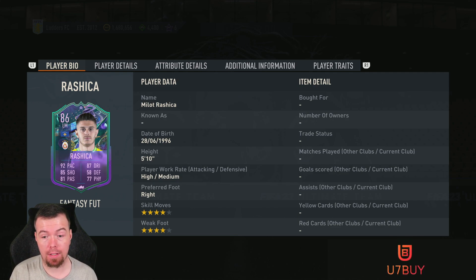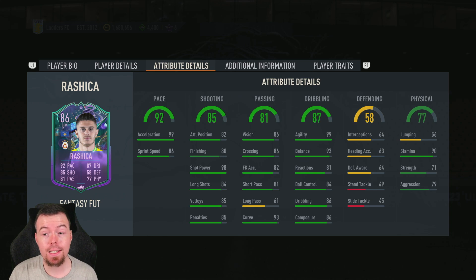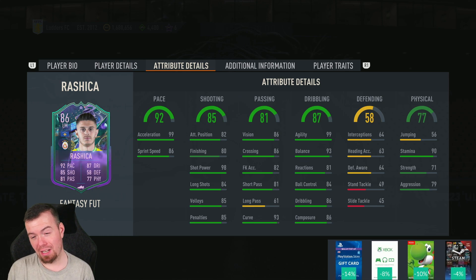81 passing, 87 dribbling, 58 defense, 77 physicality. Stats-wise this is a very good card for an 86 rated. Five foot ten, high/medium, right footed, four-star, four-star. Can play striker and left winger as well. 99 acceleration, 86 sprint speed — love that way around, sprint speed is so important. 82 attacking position, 80 finishing — that's a shame. He does have 98 shot power, 84 long shots.